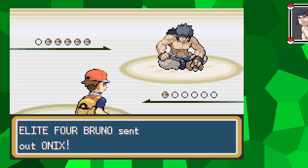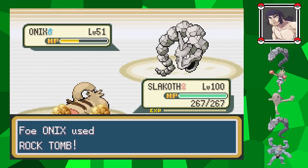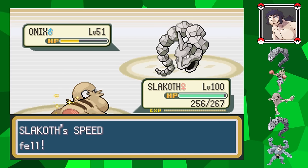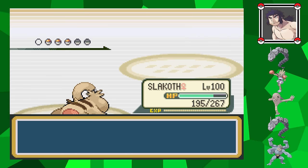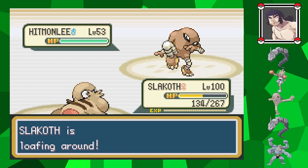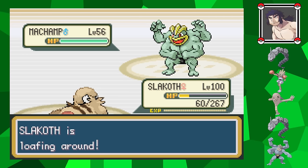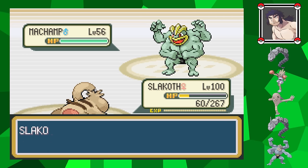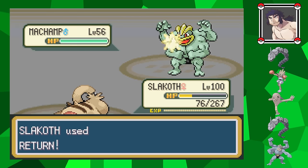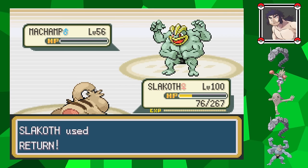The next battle is against Bruno. It's not possible to take out either of his Onix with one hit, meaning I'm likely going to get hit with Rock Tomb which lowers my speed. This comes into play once his Hitmonlee is sent out - it always uses Brick Break against me, doing a good amount of damage. It's not enough to take me out, but it's softening me up for his Machamp. This Machamp is the reason I needed to retry this battle a few times - no matter what, it'll always go for Cross Chop. I needed this to miss me two times in a row so Slakoth can finally respawn and KO it with a single Return. Once I'm able to get an attempt where that happens, his other Pokemon don't pose much of a threat.